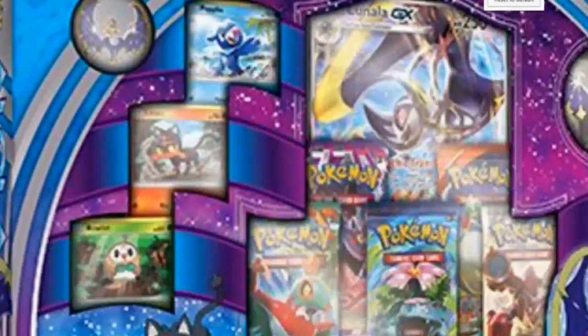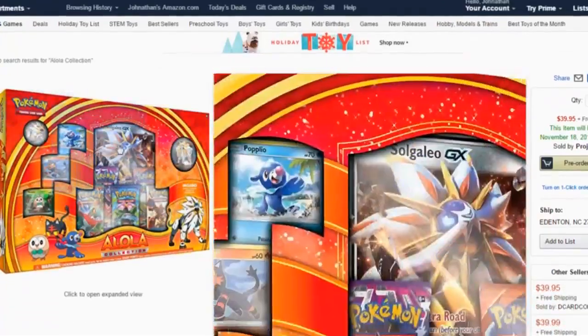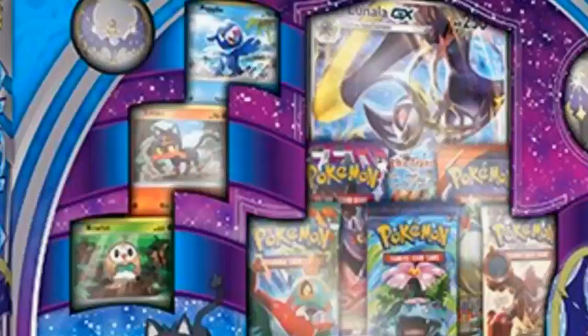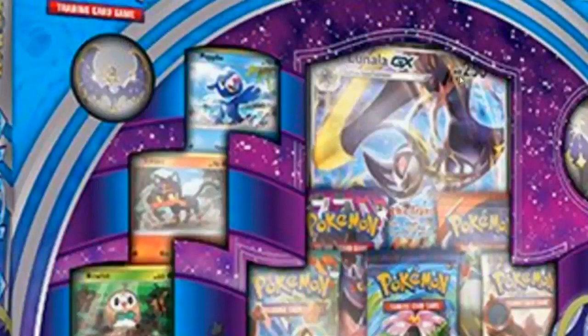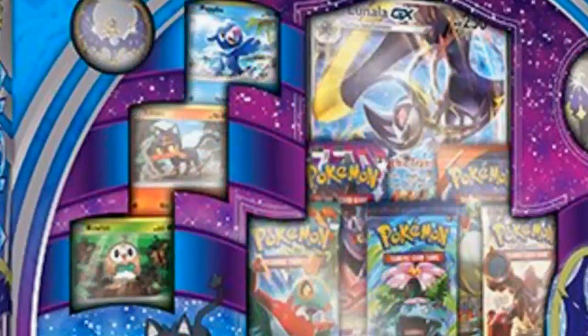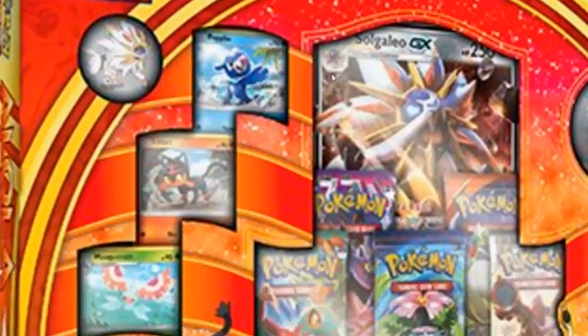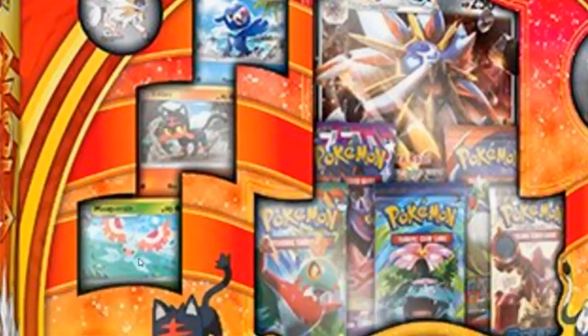Let's look at Lunala's first. We've got the pre-evolution here, 250 HP, Popplio with Litten and Rowlet, the packs, the figure, and what I believe is a pin. And look at this — we have Solgaleo, we have the little pre-evolution, the 250 HP, the figurine, the packs, Popplio, Litten, the pin. So that's what these boxes supposedly show.